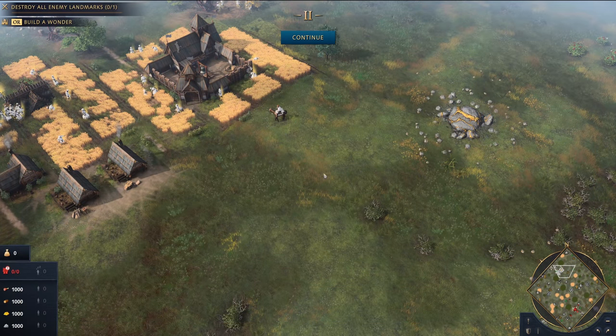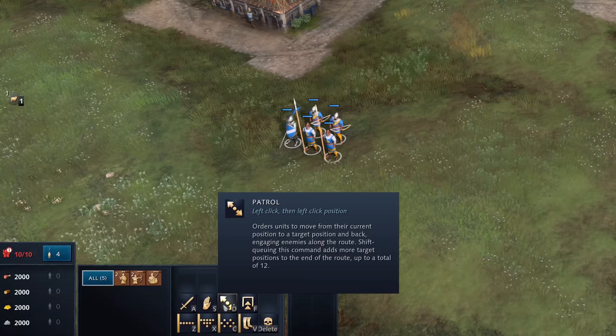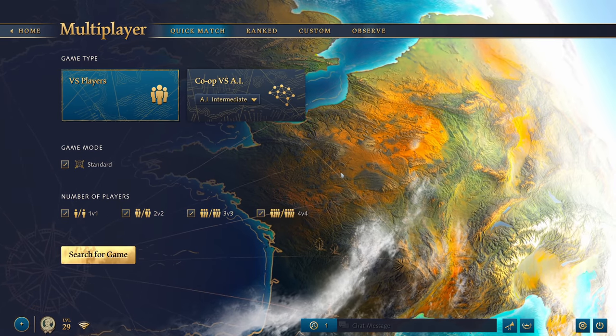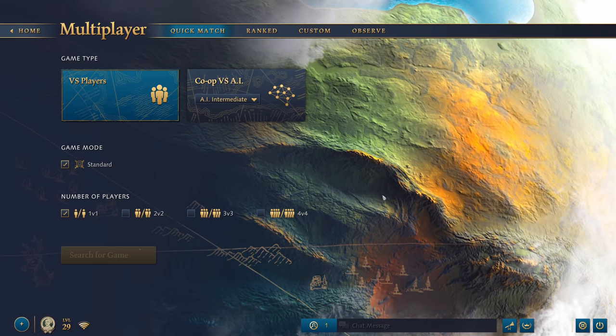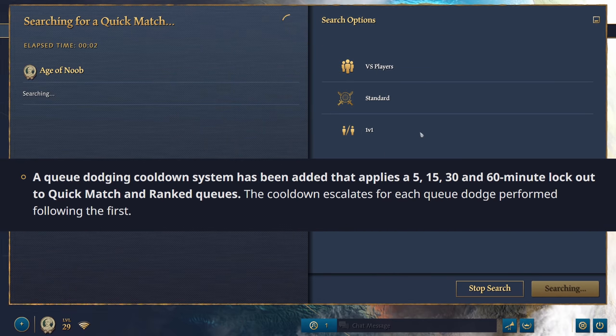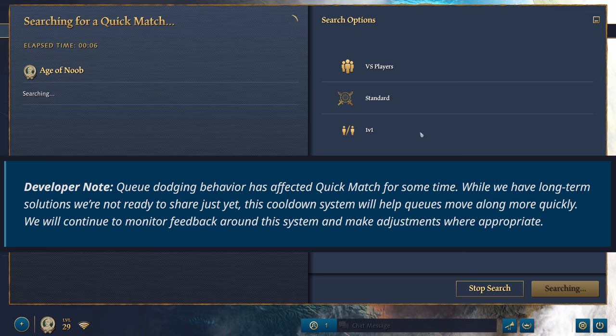Furthermore, we can finally see the full visible map after the game ends, choose a random civ in the dropdown, patrol with our military units, and play a few additional Art of War missions. Perhaps one of the more controversial changes made was the introduction of a queue dodging system, in which map dodgers won't be able to queue in increments of 5, 10, 30, and 60 minutes depending on how many times they dodge. The developers mentioned that they have a long-term solution and plan, but I suspect this won't sit very well with some of the player base for the time being. We'll have to wait and see.